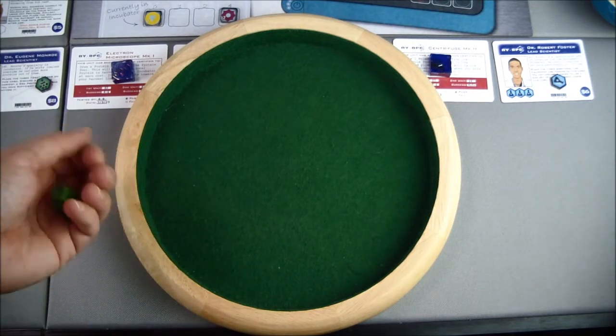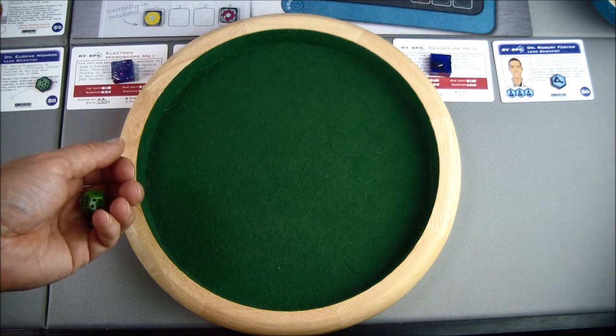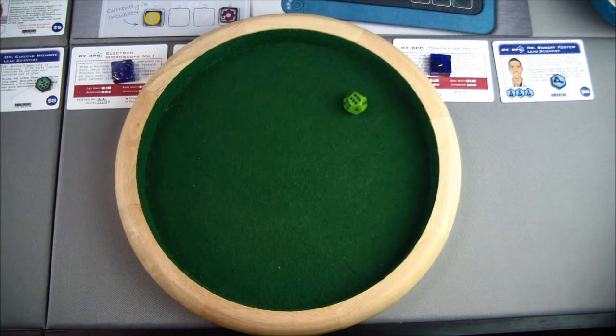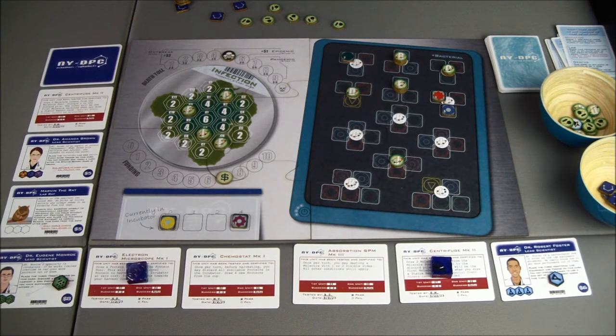We'll do our containment roll, and this one we have to subtract one from. That'll take it down to five, but we're still successful. We still managed to contain it even with everything going so bad in Atlanta.